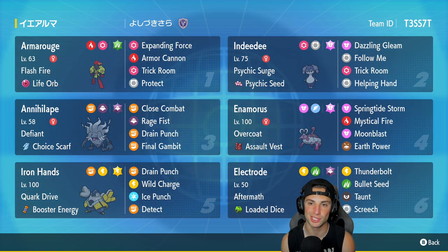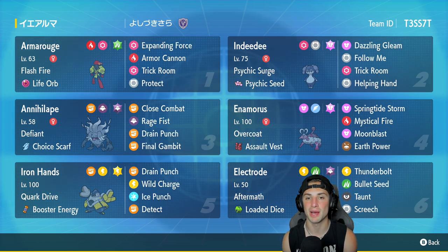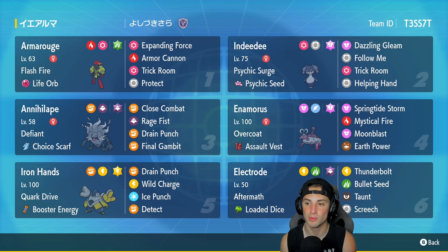With Annihilape you can pretty much outspeed all Pokemon, KO somebody with Final Gambit, set up Trick Room with either Indeedee or Armarouge and just get after it from there. Enamorus is a brand new Pokemon for Regulation D and is our fourth Pokemon. It has Overcoat and the Covert Cloak as item, with Springtide Storm, Mystical Fire, Moonblast, and Earth Power for a great moveset.